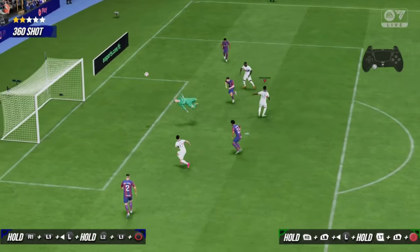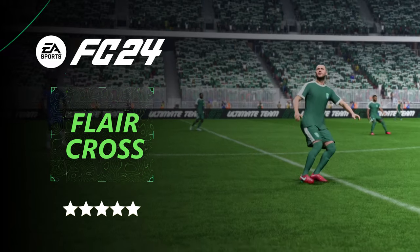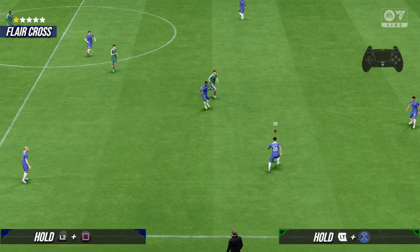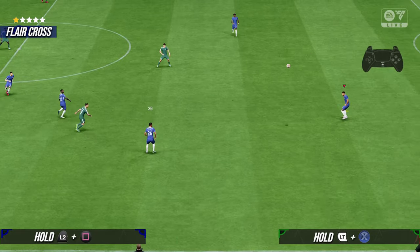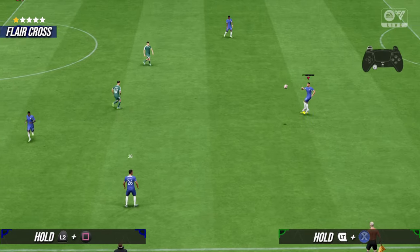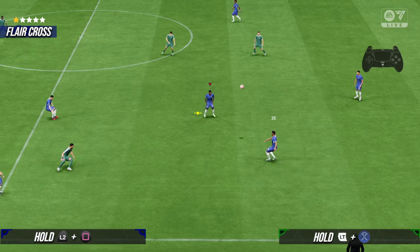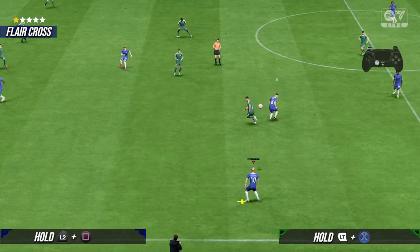That's all for the skill shots and flare shots. Last but not least, we have the flare cross. Most flare crosses don't require a player with the flare playstyle, but it would be better to use one. To perform a flare cross in EAFC 24: hold L2 or LT and then cross the ball using 1 to 2 bars of power, and you'll see your player performing a flare cross. There are some cool flare crosses you can perform. You can also do it while holding L2 and L1 on PlayStation or LT and LB on Xbox, which can look really cool as well.